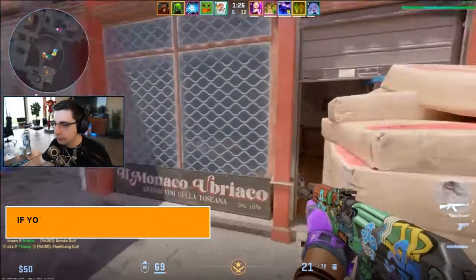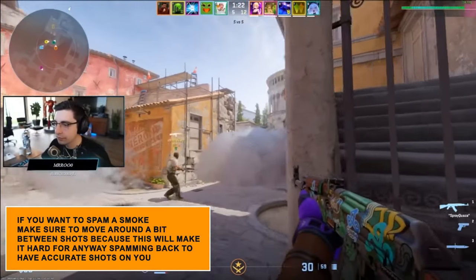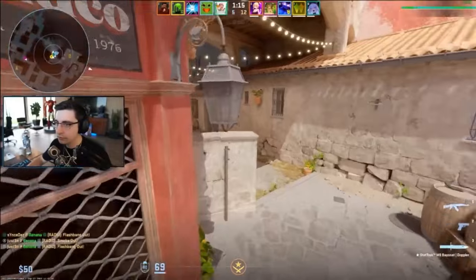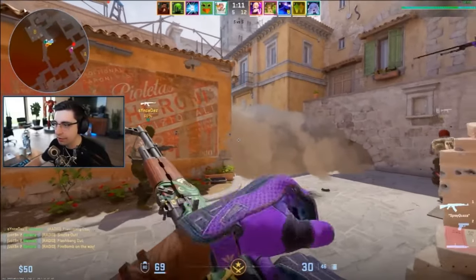My biggest tip to combat this is if you want to spam a smoke, make sure to move around a bit between shots. This will make it hard for anyone spamming back to have accurate shots on you. But if you're confident you're hitting someone, don't be afraid to commit to a spray through the smoke — a lot of the time people stop shooting before they get the kill, even if they're actually hitting someone.